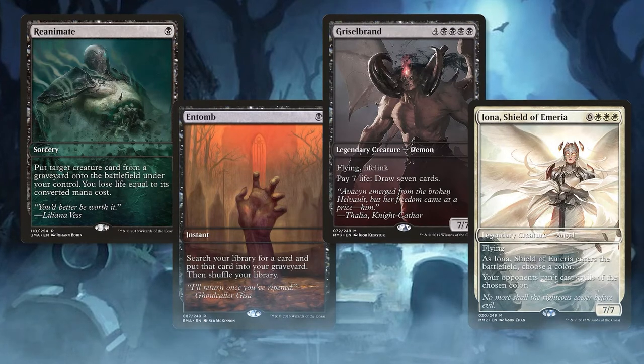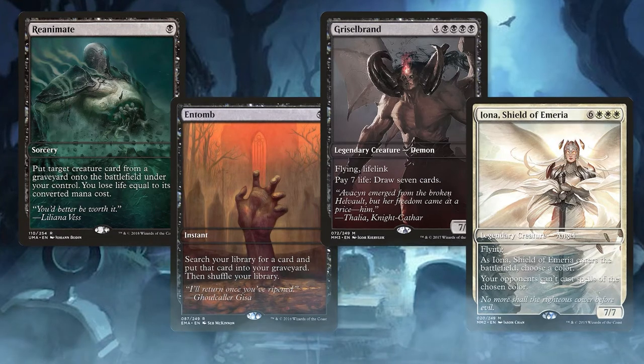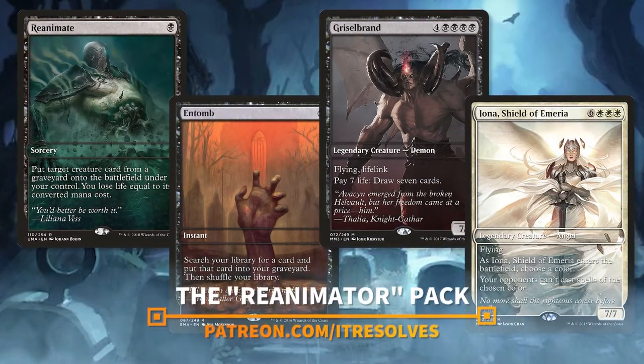The brand new Reanimator proxy pack is now available through the end of July. If you'd like to pick up this month's amazing proxy pack, please visit patreon.com/itresolves for details.